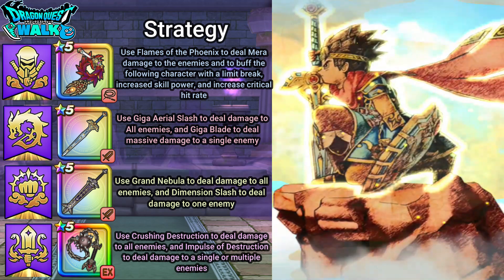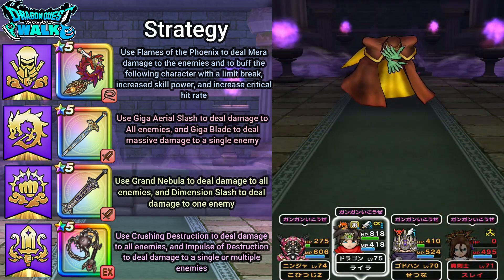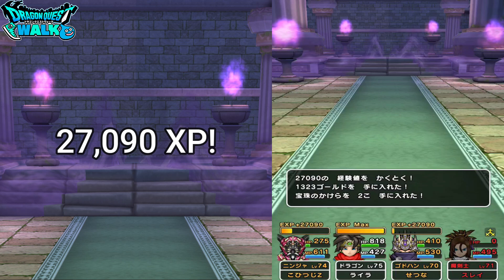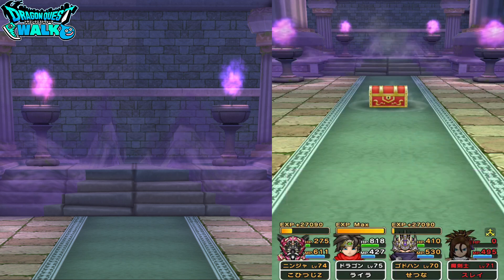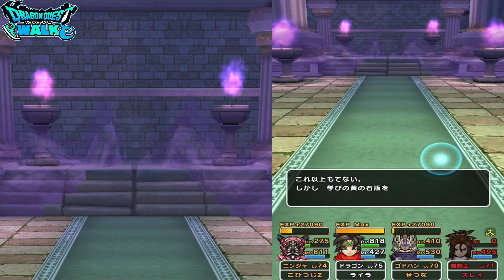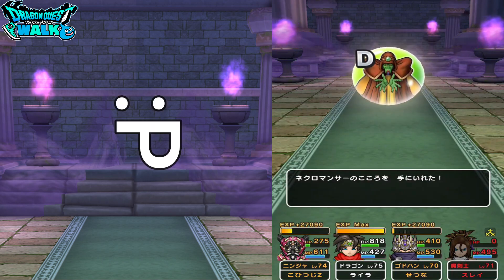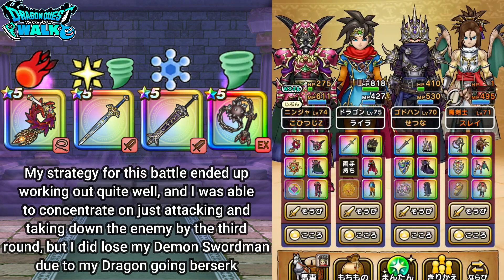Most likely one character is going to die here — yeah. This Hokura is worth 27,090 XP. The necromancer is a green soul and I got a D rank. That was the battle against the necromancer with no healer. The strategy worked out — the one drawback was that my dragon lost control and finished off the necromancer but also killed my demon swordsman at the same time.